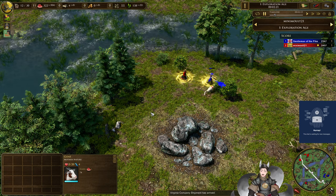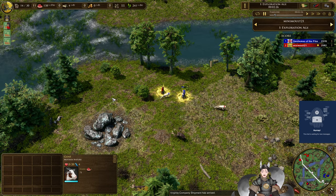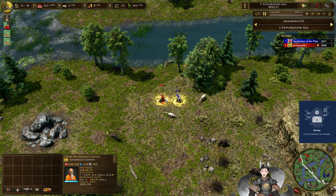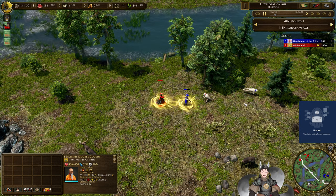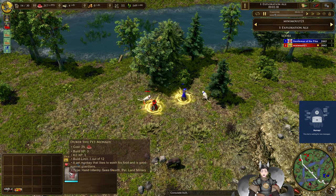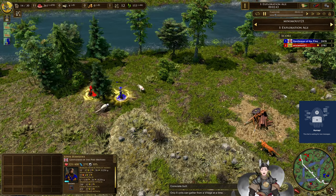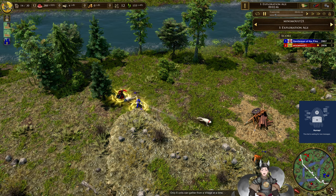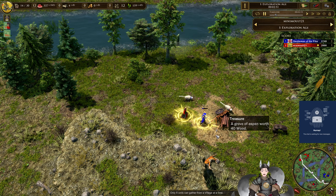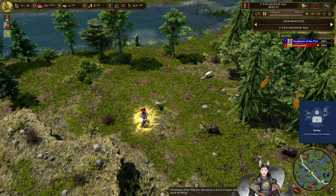That goat just died — it was neutral and then suddenly died. I wonder if blue obtained it and immediately just sacked it. Both sides have monkeys: blue's monkey is trying to interrupt red's explorer. These units are classified as hand infantry and a pet but not as a native or guardian, so they can be one-shotted. Red's monkey is trying to block the way so red's explorer can pick up the treasure, but blue collects it and gets 40 wood.